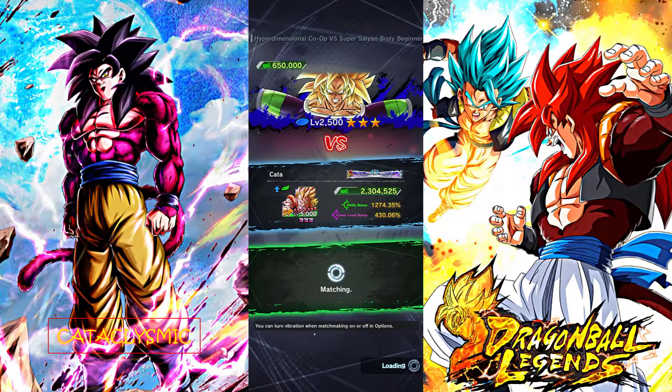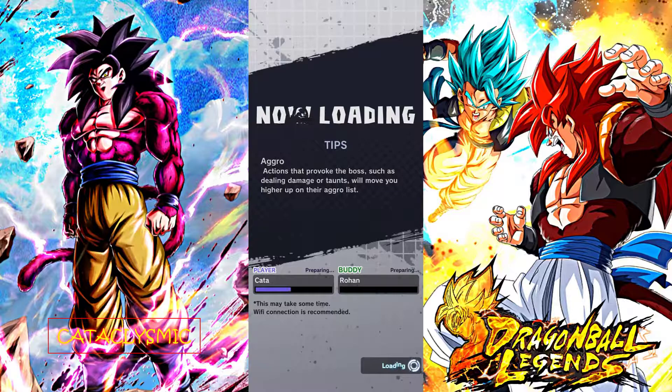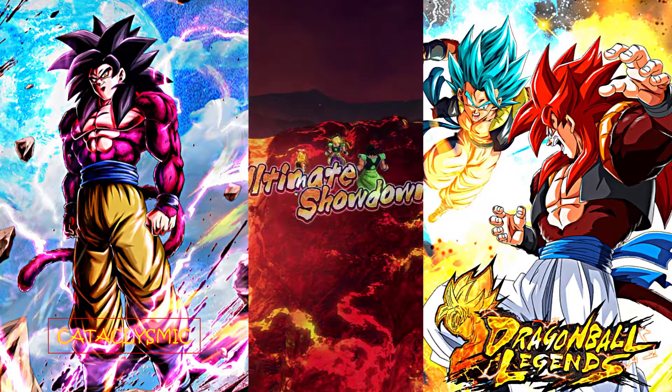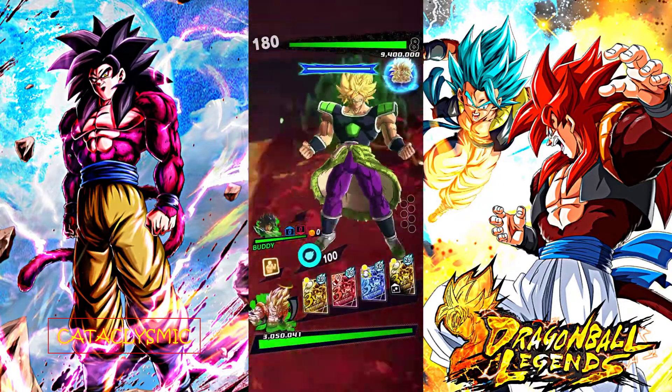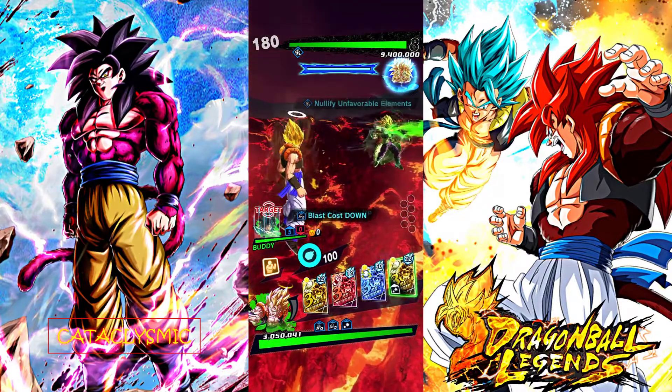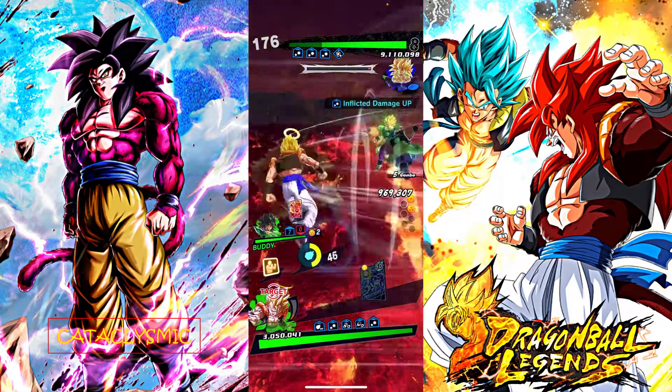First, I'm going to be using Super Gogeta — Sagas from the Movies is the boost for the beginner. You're going to want to use Sagas from the Movies or a green unit from Sagas from the Movies for that boost. I'm going to be showing off a couple of the units that I think are best for this beginner so that you can get it done as quickly as possible and get those points grinded as fast as you can.